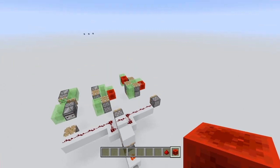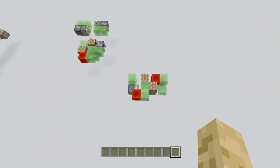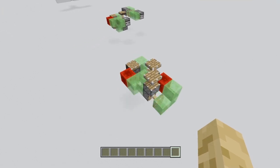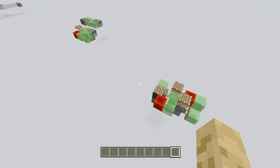Here we go. You can see it's a lot faster — it's instantly flying ahead of everything. It is the fastest flying machine you could possibly get. Look how crazy this is. It zero-tick extends and zero-tick retracts, and it travels at three blocks per second.